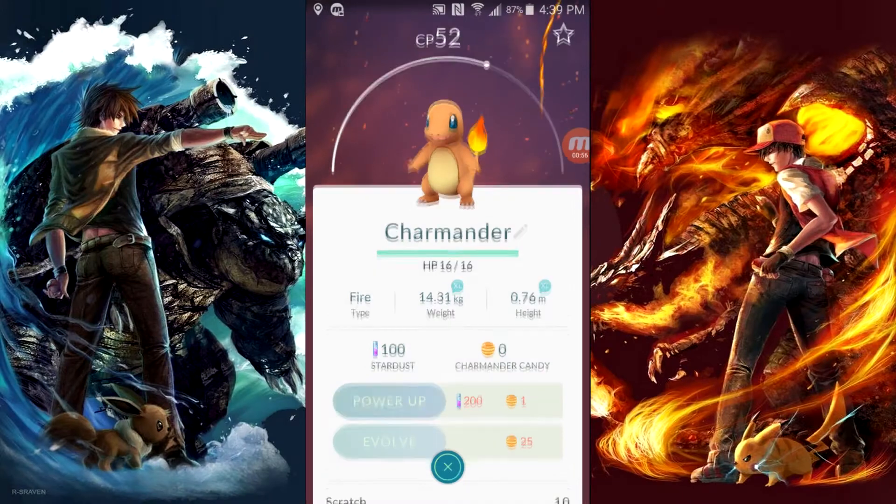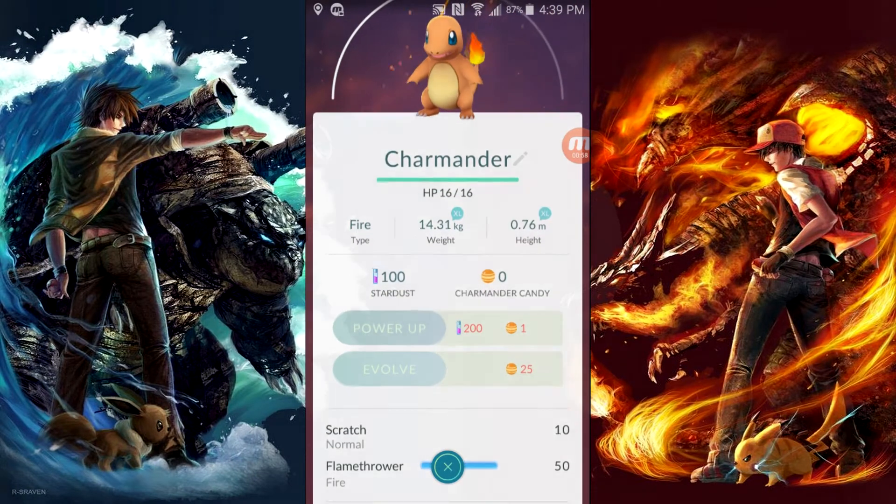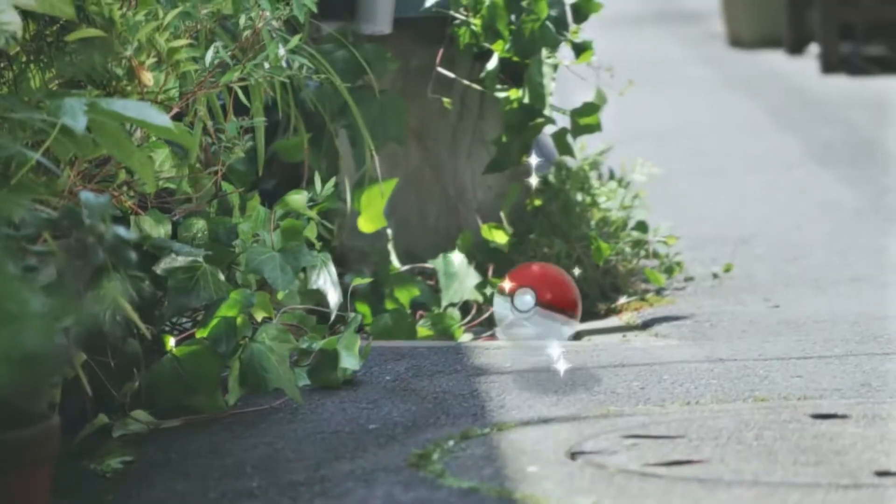You'll get the option to catch some of the classic starters — either Bulbasaur, Charmander, or Squirtle. From here on out you can explore the real world, which uses Google Maps GPS to track where you are, and catch new Pokemon and level them up.